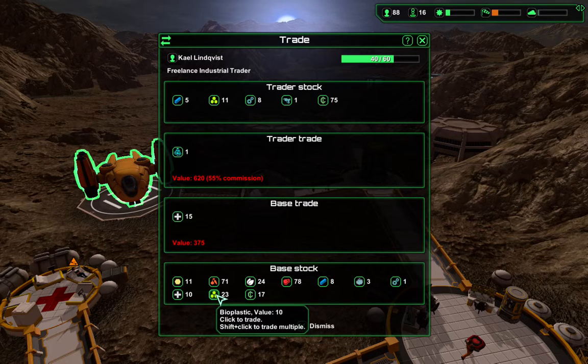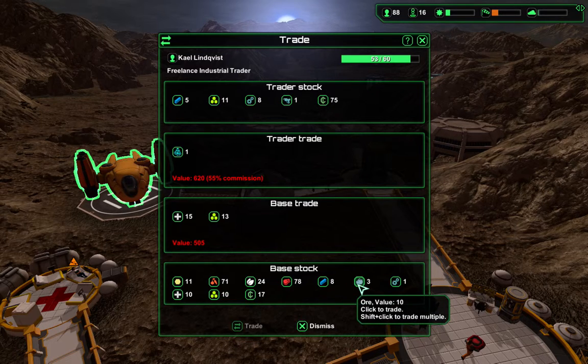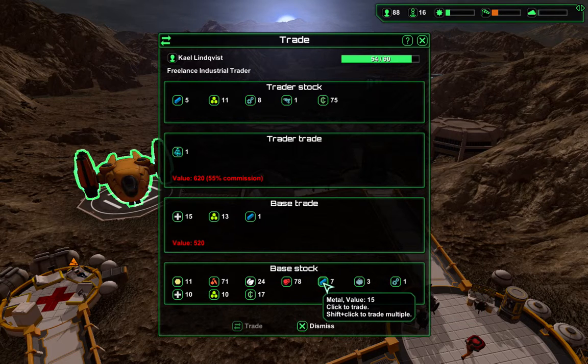That's 15. That's 10. I'm not sure if it would take much more. 10. I'm not trading spells. Metal. 5 out of 60.